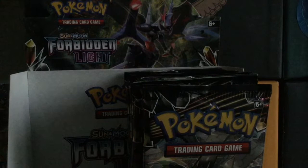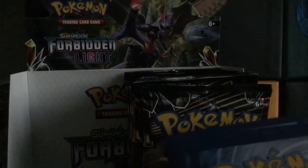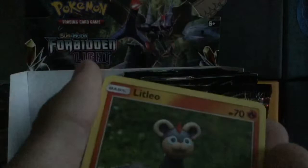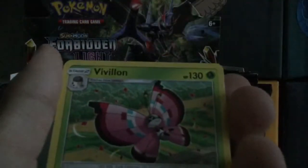So this is how you do it. Here's the code, so this is for the front. Let's remove the energy. We have an Aroquanid, Metal Frying Pan — or should I say Metal Drying Pan — insert Pokemon joke here. Flabebe, Litleo, Cubone, Scatterbug, Snover, Rockruff Reverse, and a Vivillon Regular Rare.